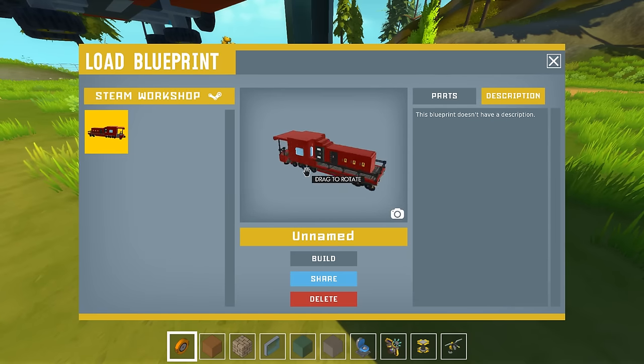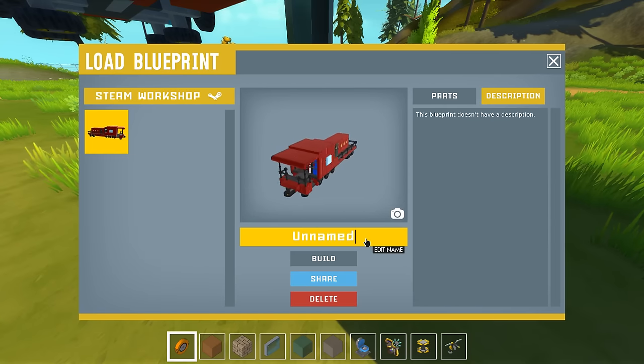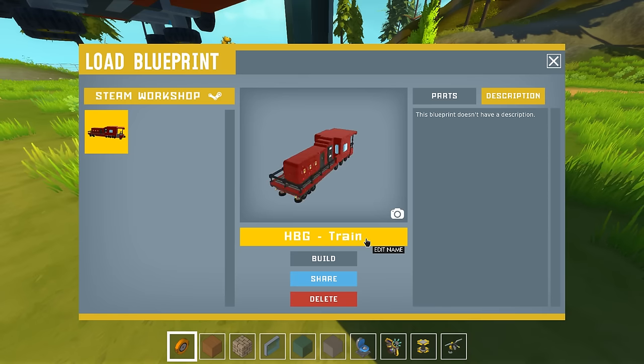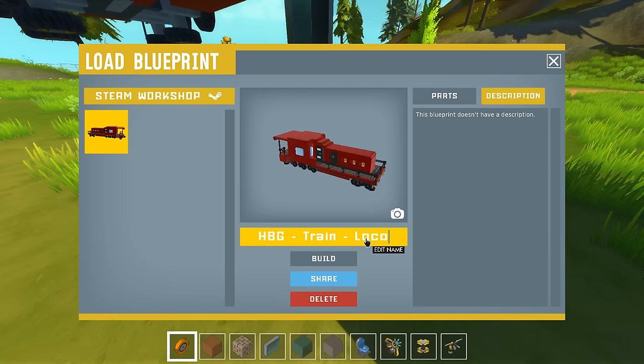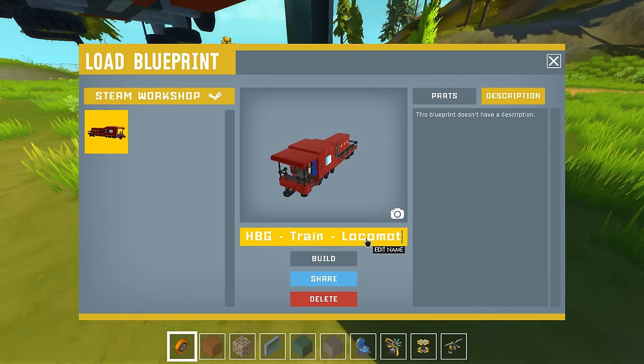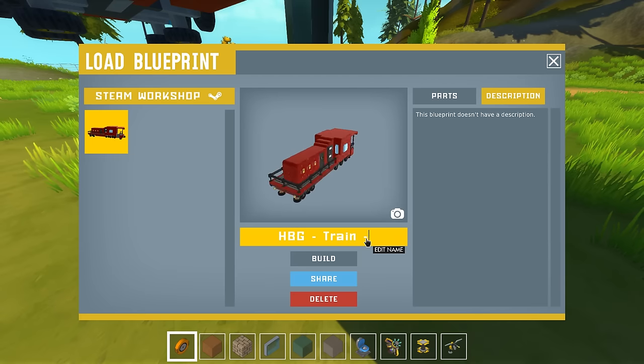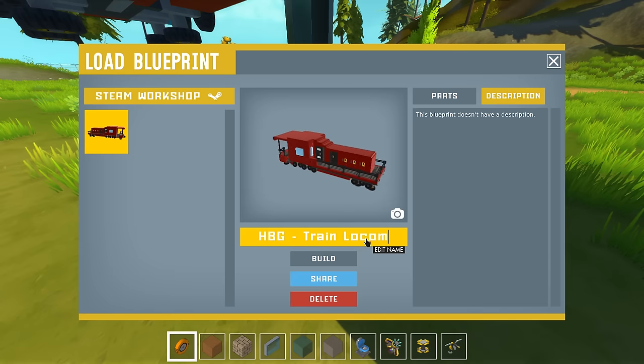So if we go to save, I should probably change the name. Don't be so close when you build stuff, because you're probably gonna get stuck. HBG — how'd you name it? Did you put like a dash? HBG minus train minus wagon. So yeah, train, dash — I call it a minus, because it's a minus. Locomotive — God damn it, doesn't fit.